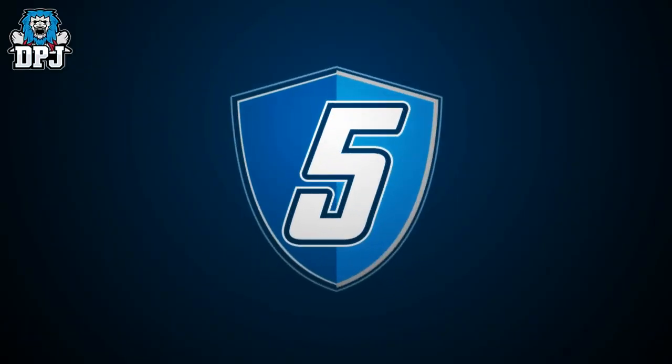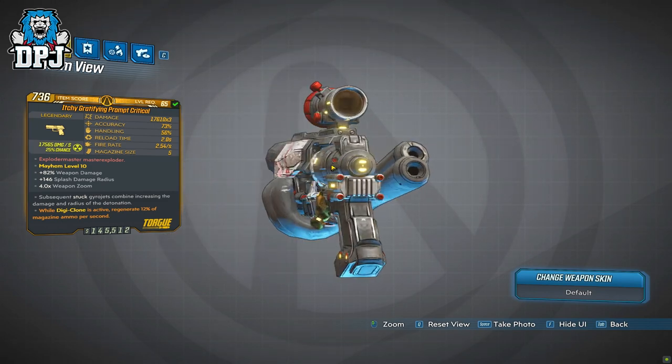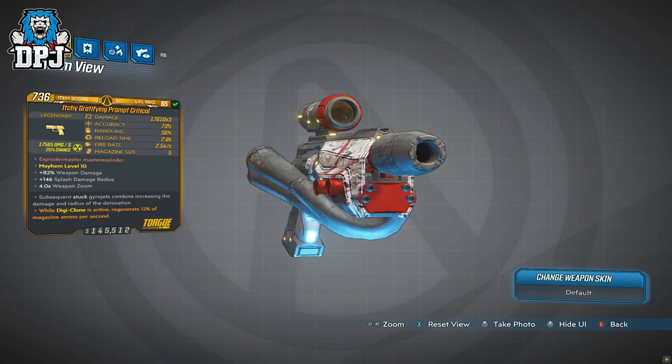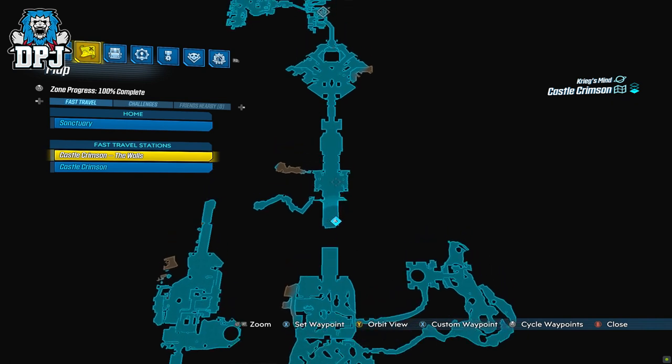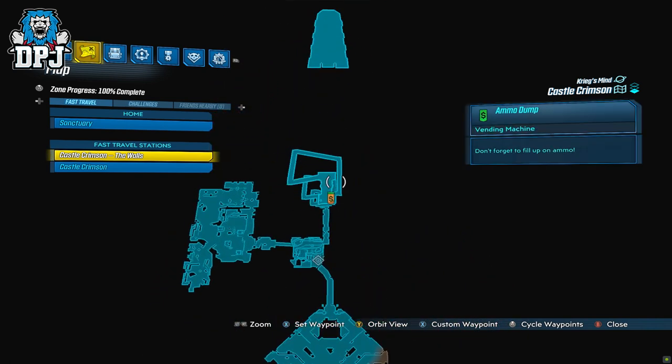In at number 5 we have the Prompt Critical. This new Torg pistol is a world drop and drops offering any element. Its dedicated boss drop is Evil Lilith, who is located upon Castle Crimson. In my opinion it's one of the better Torg pistols this game now offers.